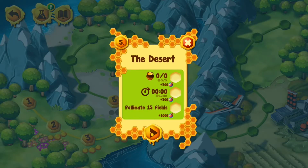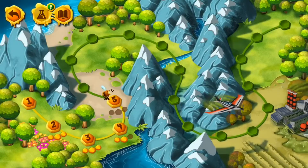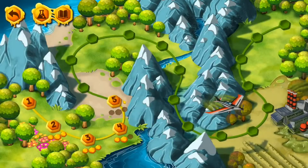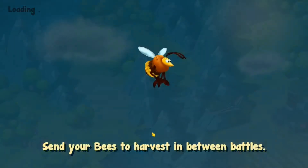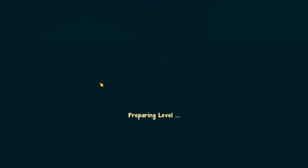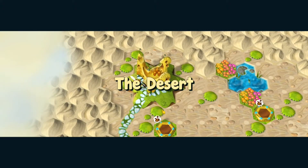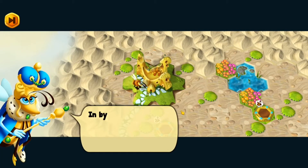The desert! Pollinate 15 fields — this is going to be something new. I keep getting new ways to play, new mechanics that are really very interesting. This is definitely new. There are fields to pollinate. Today it's a desert.